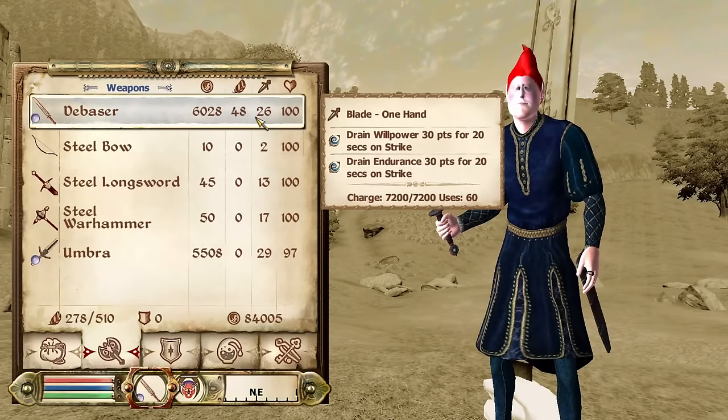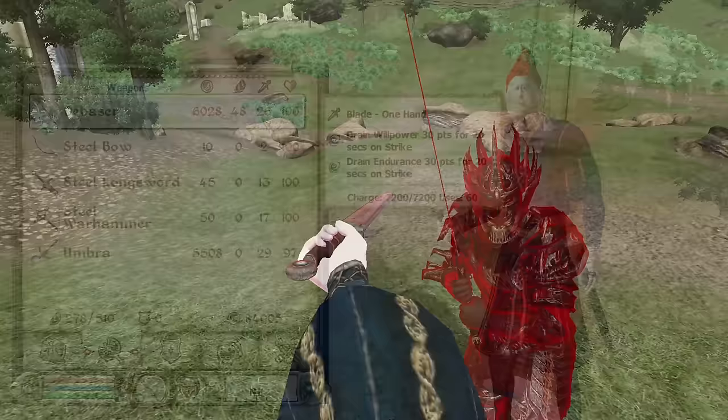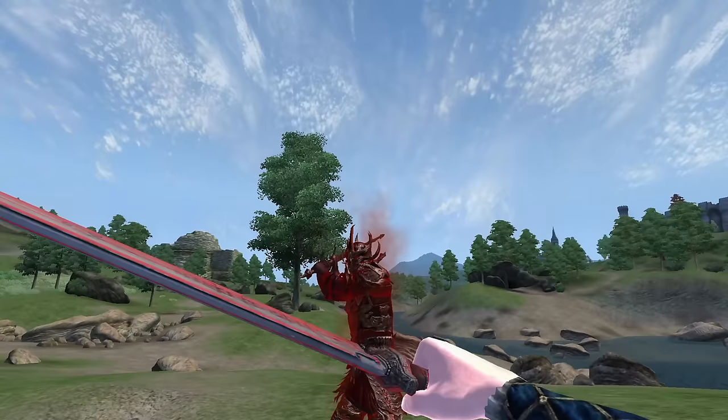Debaser: Debaser can be acquired by looting Agremere in the Trentius Family Mausoleum in the quest Unfriendly Competition. It is a one-handed shortsword, has a durability of 705, a value of 6,028 gold, deals 24 damage, and has the enchantments of Drain Willpower and Endurance for 30 points for 20 seconds.